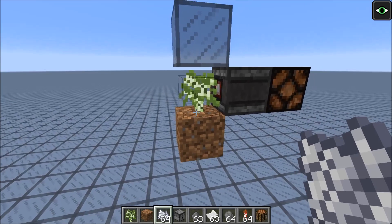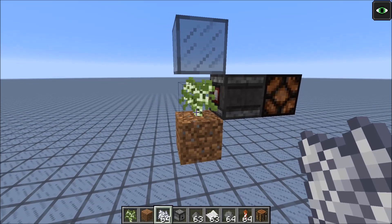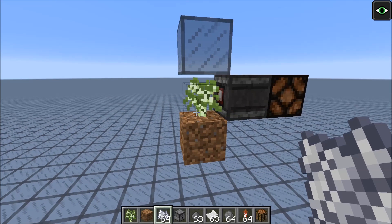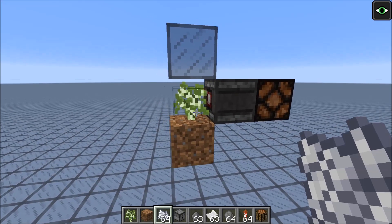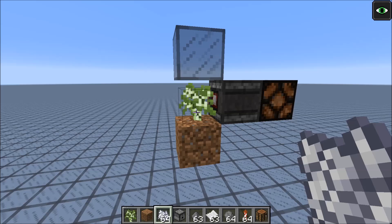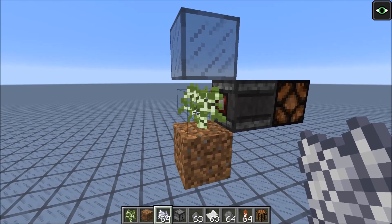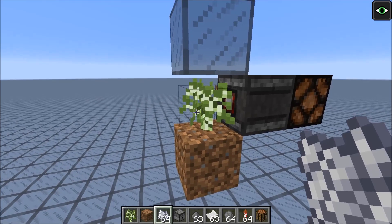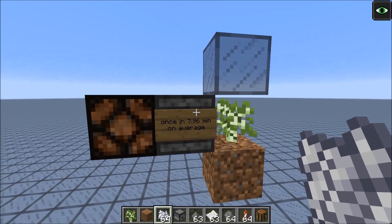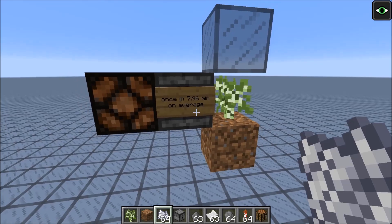But this does not only work with bone meal — it also works with random ticks. Saplings also have a chance to advance to the next stage once they are selected by the random ticks. Every block is selected by the game on average once in about 68 seconds, and if the sapling is selected by the random tick, there's a 1 in 7 chance that the sapling would advance to the next stage. So in total, the observer would turn on once every 7.96 minutes on average.